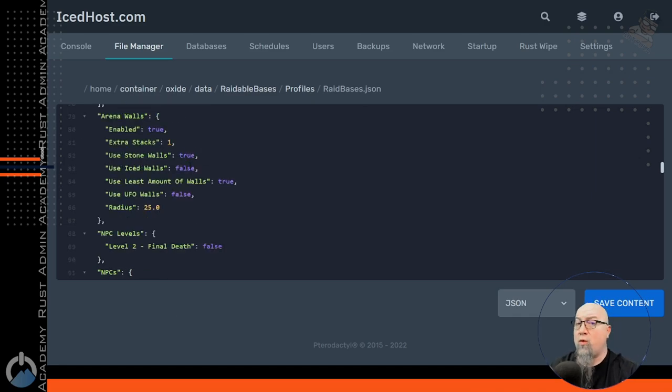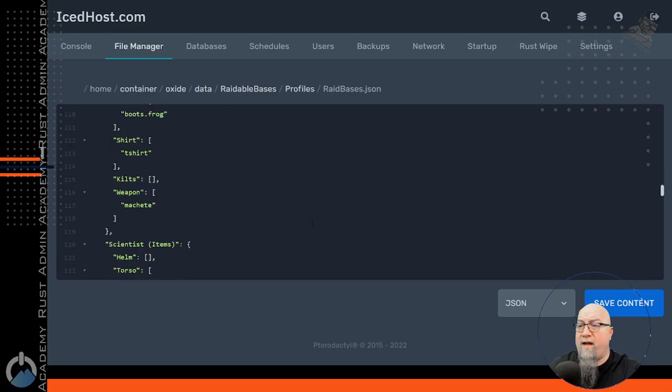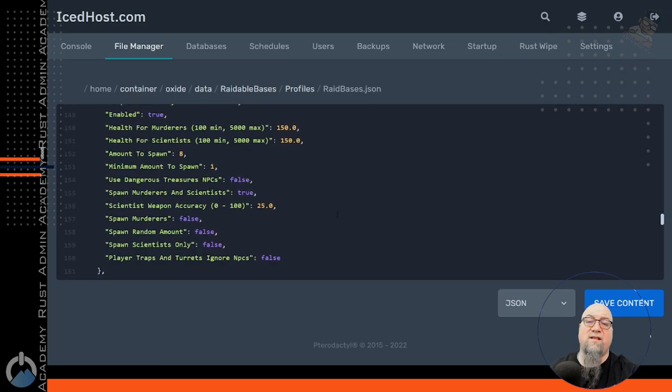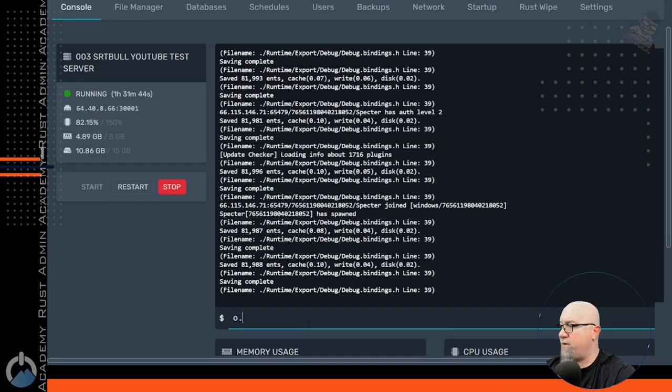Down below the section where we've defined the base file names, we can define whether we want to put walls up around the bases — stone walls or ice walls. Let's change ours to ice walls. We can also control the radius, which by default is set to 25. Then below that we get to define the NPCs that are going to be defending the bases: how many there are, how strong they are, how accurate their gunshots are, what they're wearing. I'm not going to get into all of that right now — I just want to get you up and running. So let's save our data file and reload Raidable Bases.